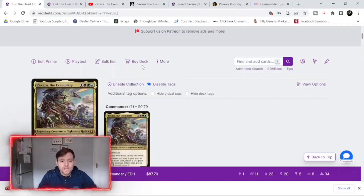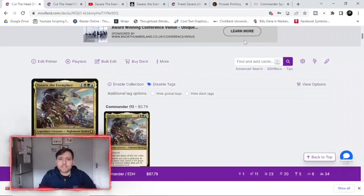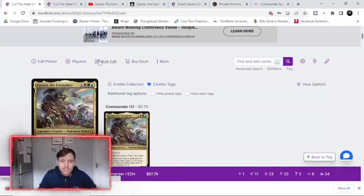Once you think you've got all the cards you want, come up to 'buy deck' to see how much it costs. We're keeping it budget, so checking TGC Player it's roughly 64 dollars and 23 cents — right in our price range of 50 to 70 dollars. In the UK you can go to Card Market, which is where I get my cards from, and buy the cards from there.